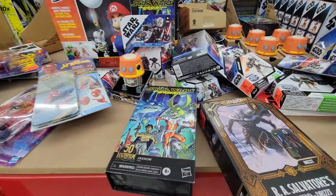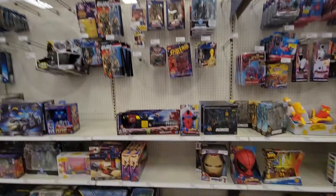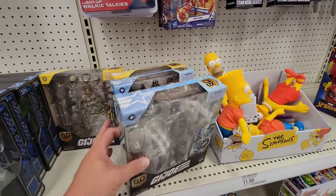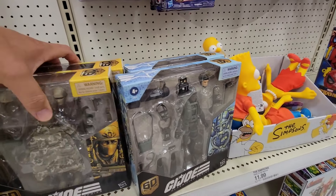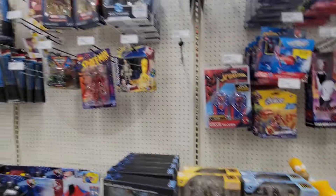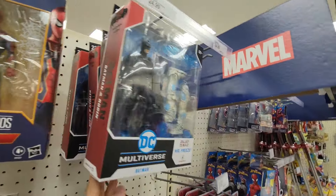They've got this dude from Star Wars Adventures — Black Series. Looks like there was a restock on some of these because they were on clearance at one point, which is weird to see. Might have been returns. Got some plushies — looks like a restock on those as well. Got a lone Carnage, and still got these Batman Forever Batman and Robin figures, which is really odd.